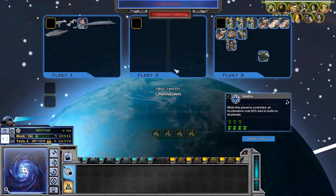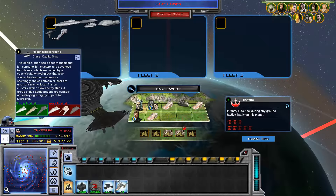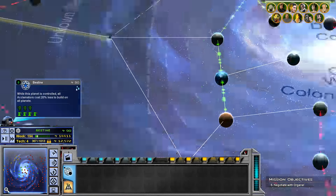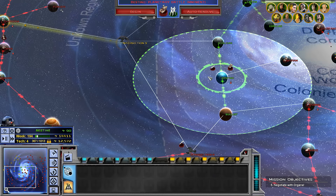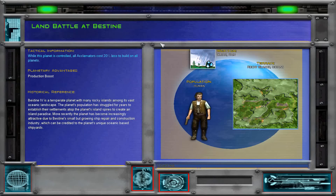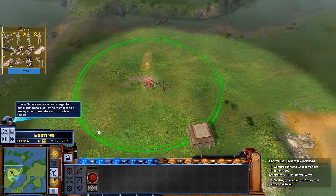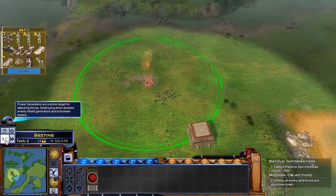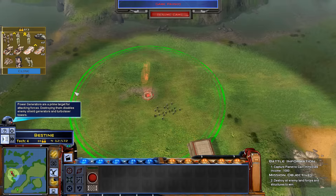We still have our camera right here above Alien, but we'll take care of that in a second. Let's just launch the invasion on Bestine first and see if we can take it. Then we'll decide what the next planet to attack is, because order is important here. We need to attack in a way that our small amount of fleets will be able to defend all the planets we have.